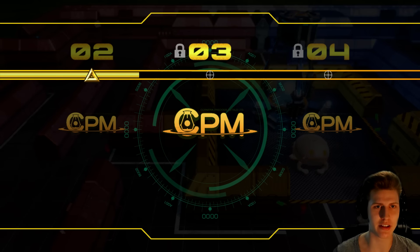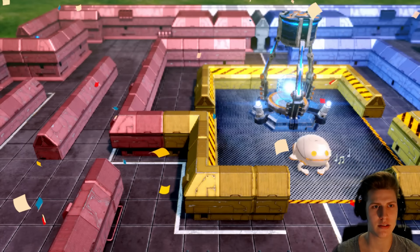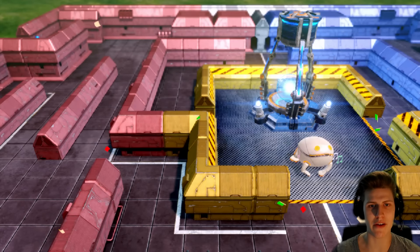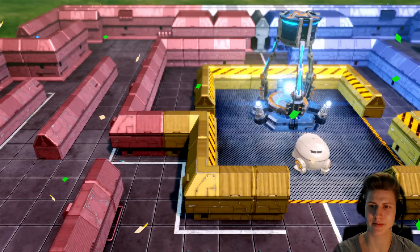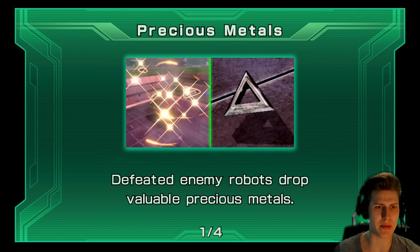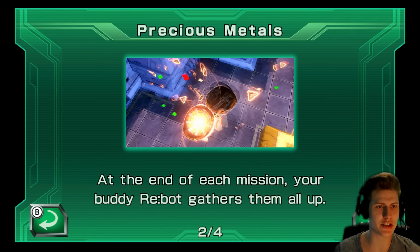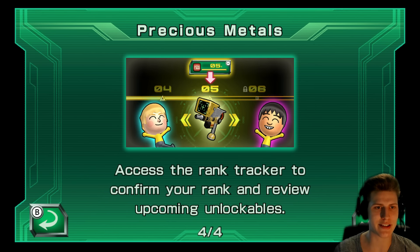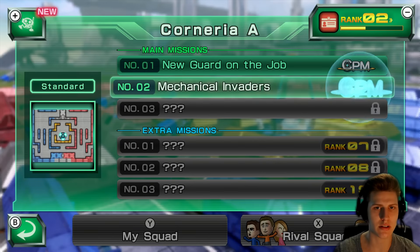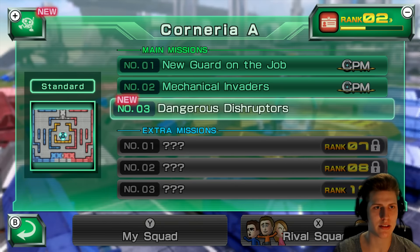Defeated enemy robots drop available precious medals. At the end of each mission, your buddy Rebot gathers them all up. Collect lots of precious medals to increase your rank and unlock lots of cool stuff. Access the rank tracker to confirm your rank and review upcoming unlockables. We did it as well. Start mission number 3 — Dangerous Disruptors.